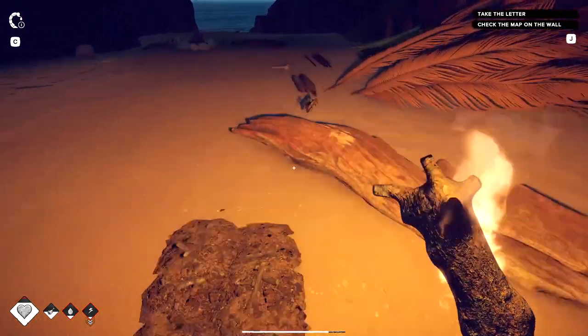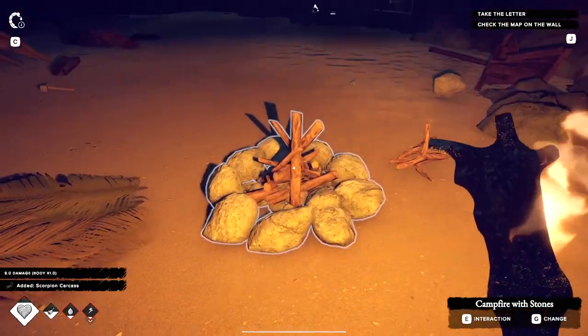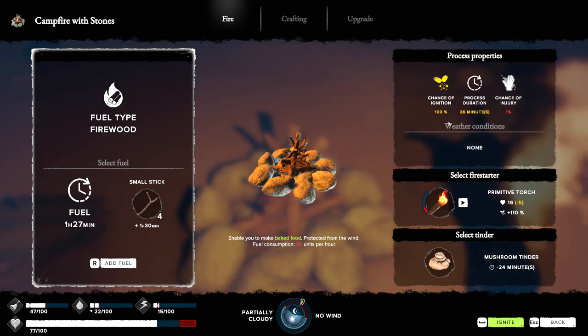I've suggested that the devs add the option of lighting torches with torches, but in the meantime you can pre-build campfires throughout the island to use for this. Make sure there's shelter from the rain at least, and the wind too if you can find a good spot. As your skill goes up it will not be as important to carry fires, but early on it can be very important. You don't want to starve to death or die from poisoning or disease because you couldn't get a fire started.